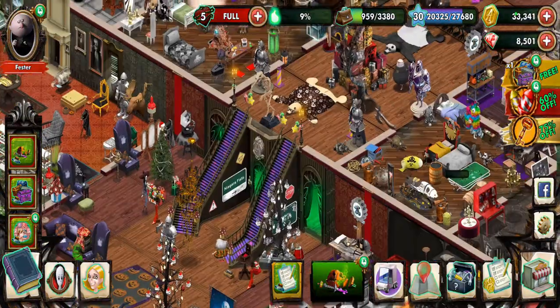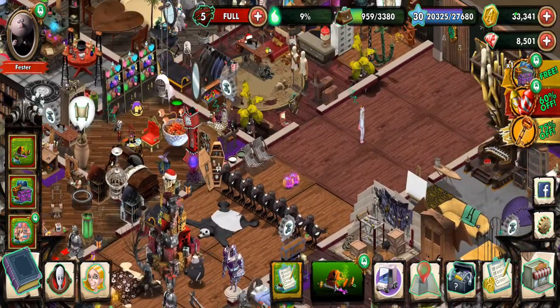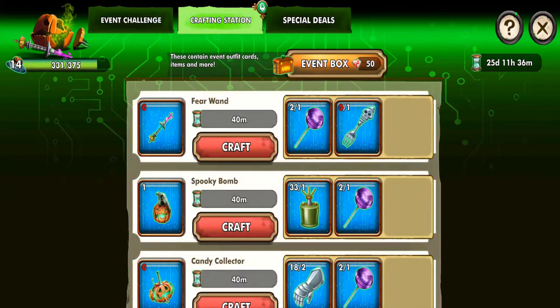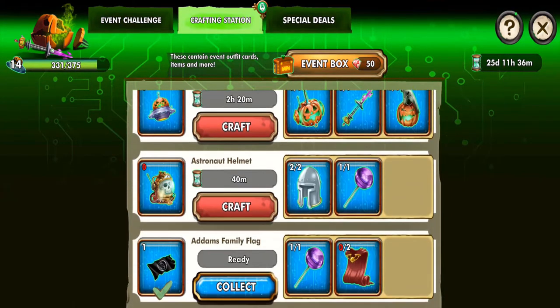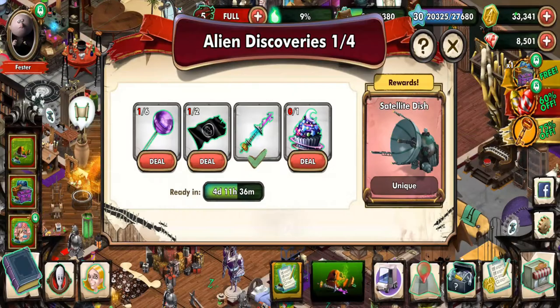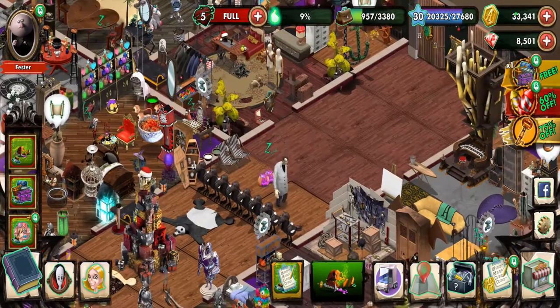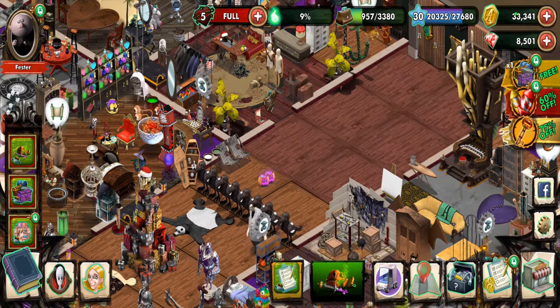We're back in the mansion. While they're working on that, let's pick up some stuff. We need to do the quest — we got that — which means we can now do this. We just need to make one cosmic cake and then collect cosmic lollipops, and we're done with that. Sounds fun. That's the big thing that's coming up.